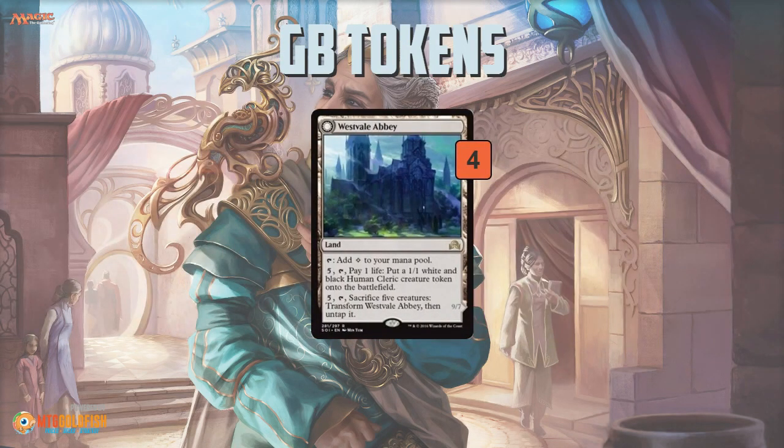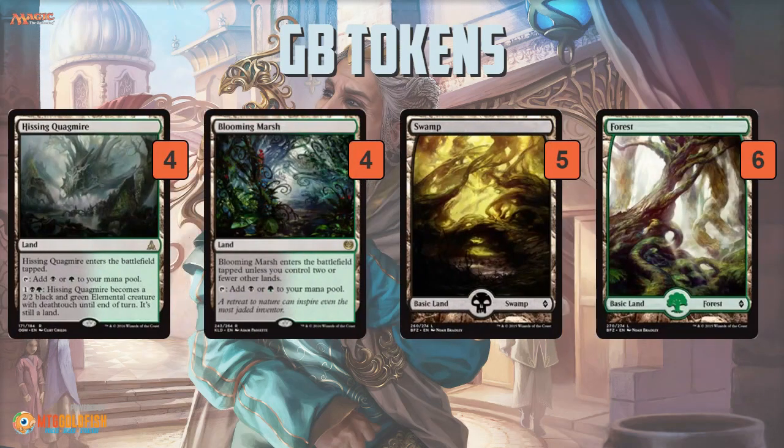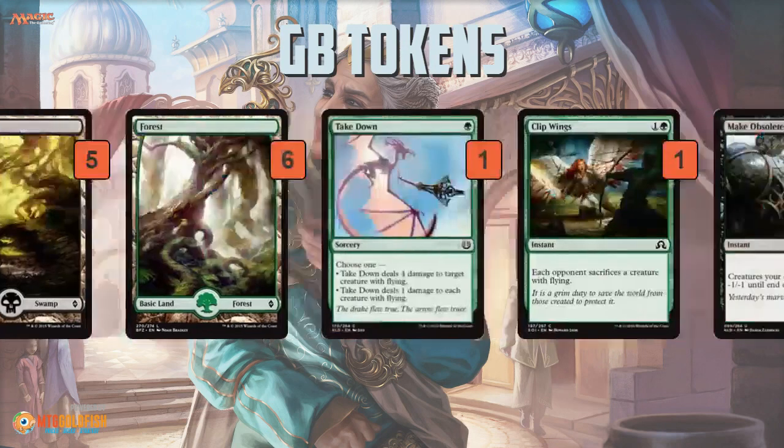As far as the mana base, Westvale Abbey is essentially a backup finisher — if you're going super wide with little creatures making all these tokens, it's pretty easy to use your Cryptolith Rite mana to just flip Westvale Abbey and have this huge, almost unbeatable 9/7 lifelinker. The rest of the mana base includes Hissing Quagmires, Blooming Marshes as the dual land, some forests, and some swamps.